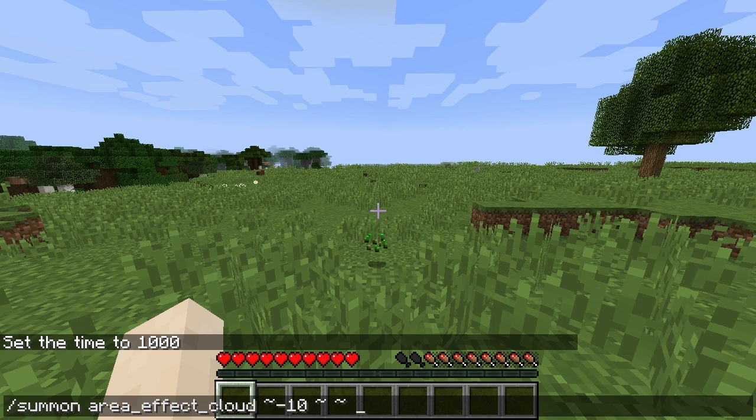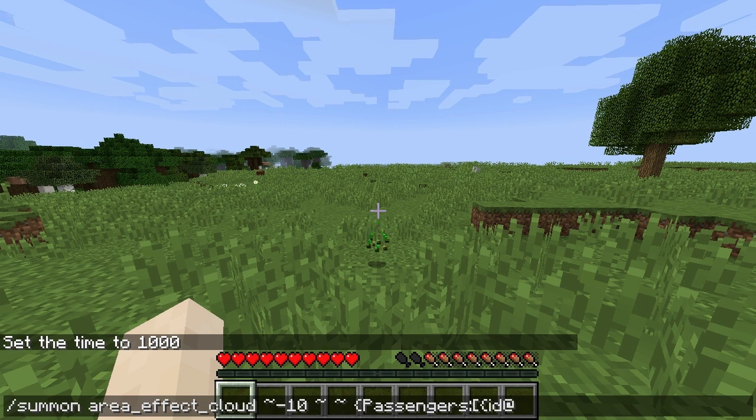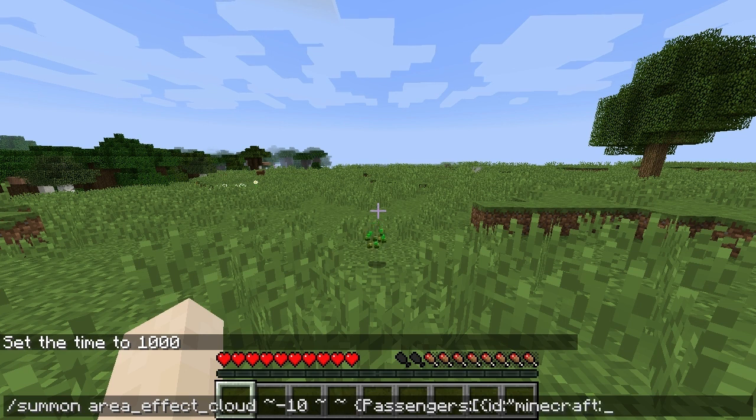The way to do that is we start with a curly brace, and then we put 'passengers', and then we want to have a set of passengers. So we put a square bracket, and that denotes that we're starting a set of objects. Then you put in your ID, and we do quotation marks, and we put 'minecraft:zombie', close the quotation marks, and then close the curly brace.